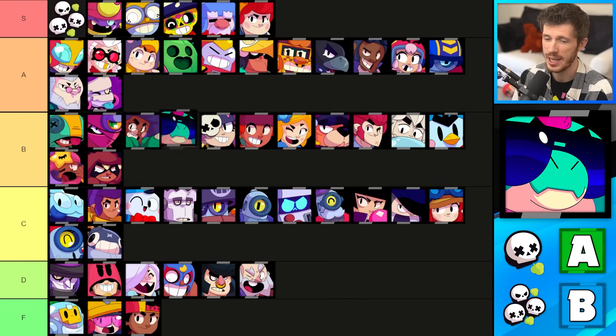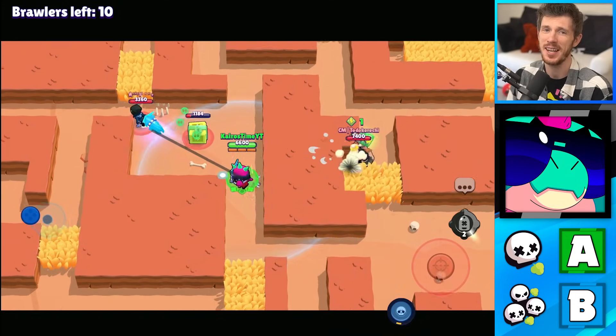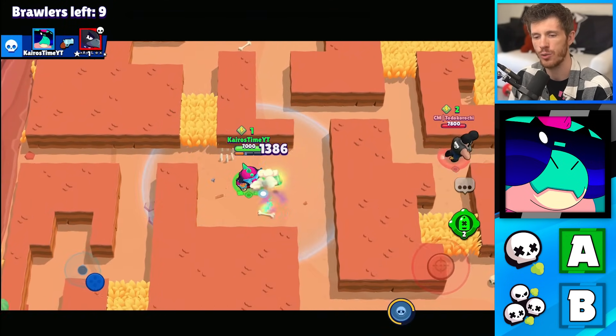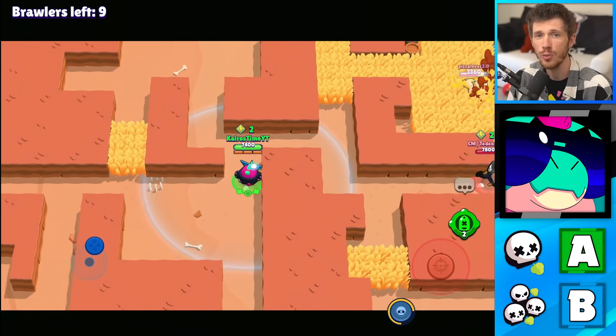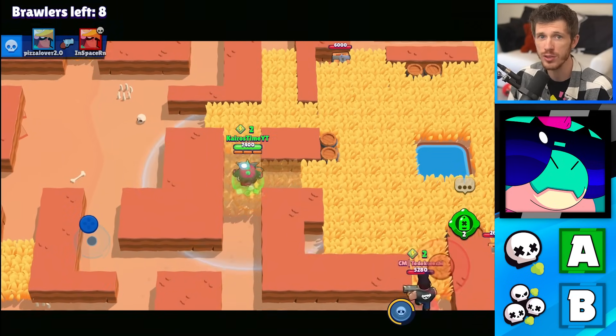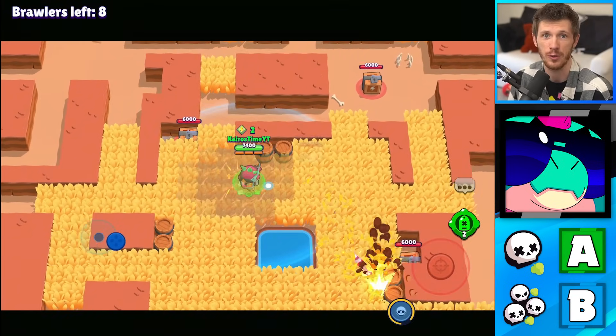Buzz is in the A tier for Solo Showdown and in the B tier for Duo Showdown. His super makes him really good at assassinating people in Solo Showdown. Plus he has his gadget so that he can pick and choose if an enemy is actually worth jumping onto without the stun. His super doesn't work as well in Duos though, because you can only latch onto one target. But if you're close enough and you stun them and their teammate, that actually works out really great.